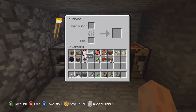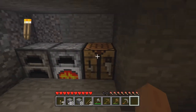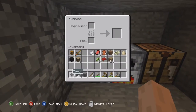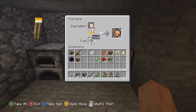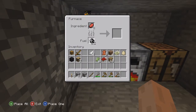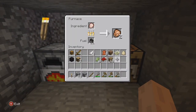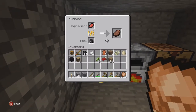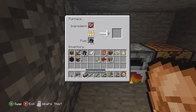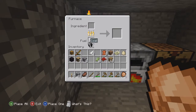I'm going to cook some chicken. I'll put the ingredient in and some coal as well. And that's raw beef - does that make bacon? I'm not particularly sure. It's actually made steak of course - I'm such a retard. We've got all our steak, and I'll put all of that in there now for later use.